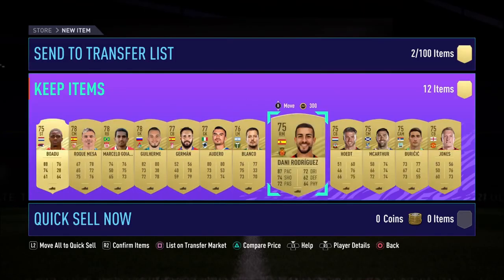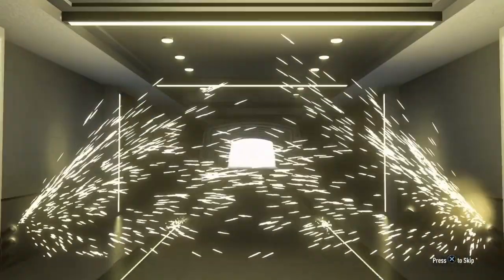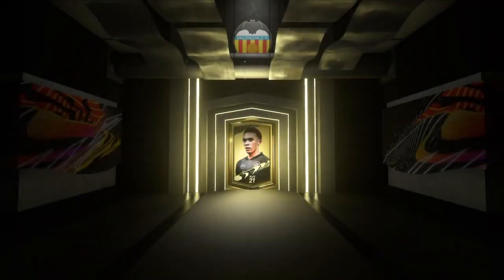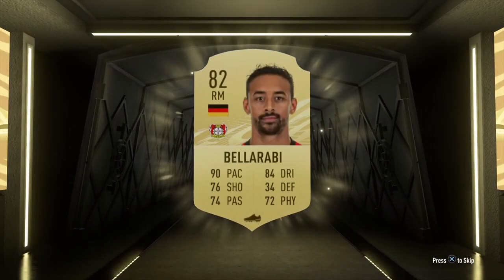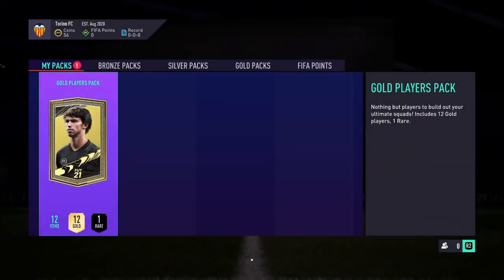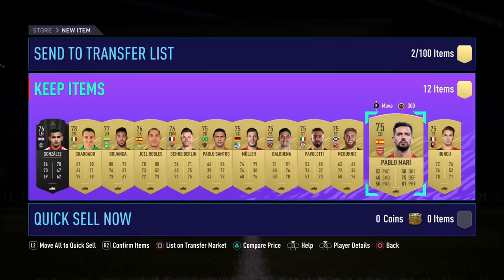Here you see Boato coming out of that pack, which also contained Jones — a good shout for that week's marquee matchup that required a Manchester United player. From the next pack there's Perguese and nothing else. Then Bellarabi again, which sold for about 5k. Nothing worth mentioning in the last pack with Gonzalez and Guardado as the highest rated.